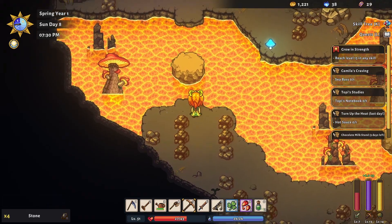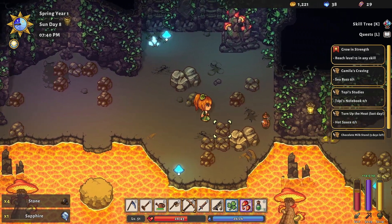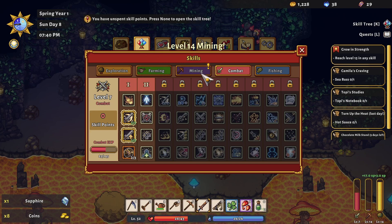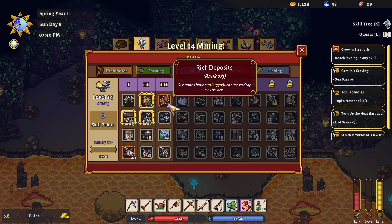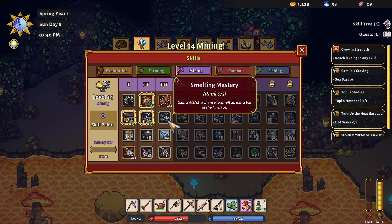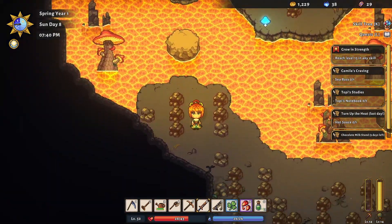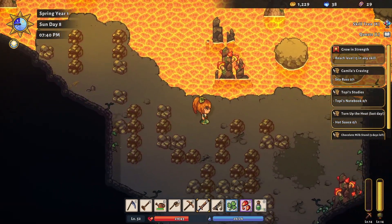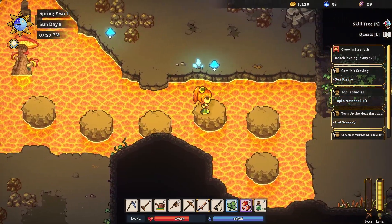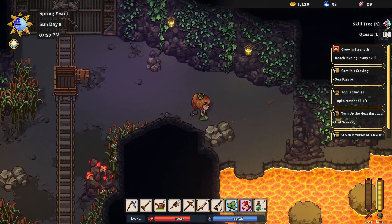Level 14 mining — there we go! We were wanting to get extra ore, and then we'll probably go for the chance for extra bars, because that one is pretty good too. Let's see if we can hop our way back without an incident.